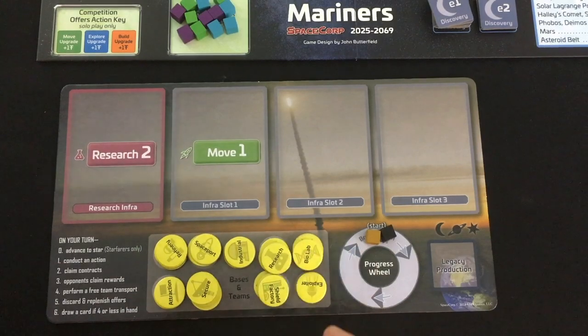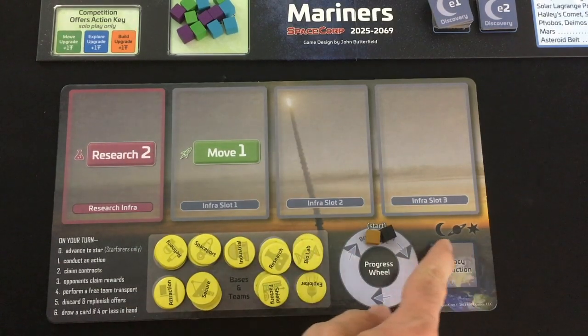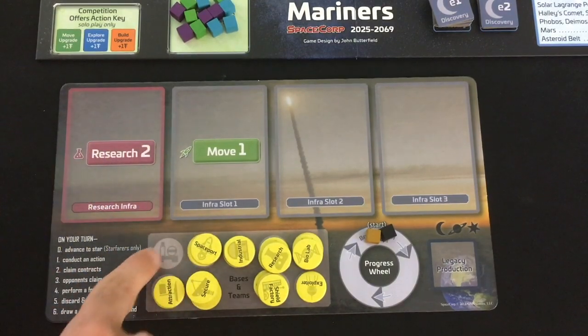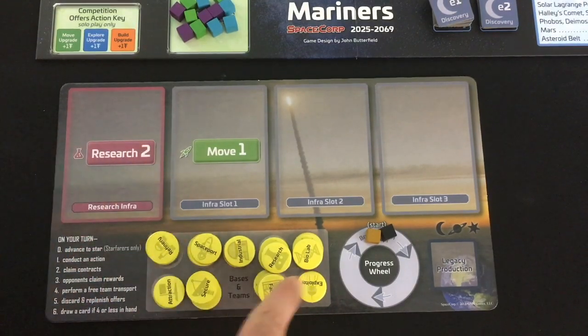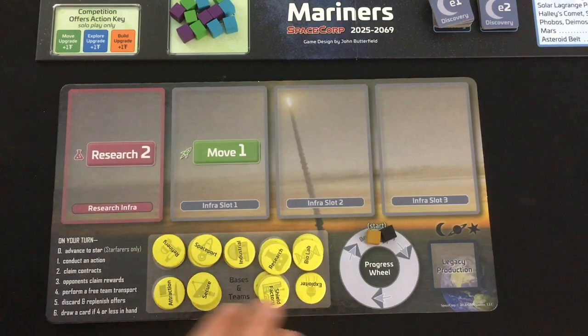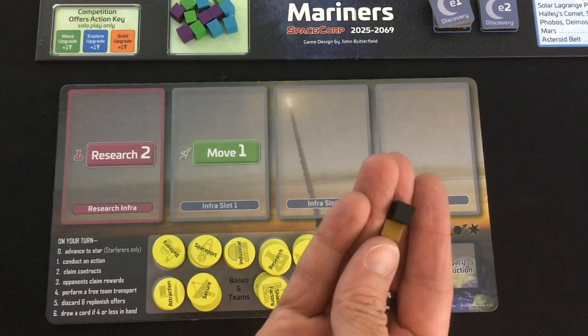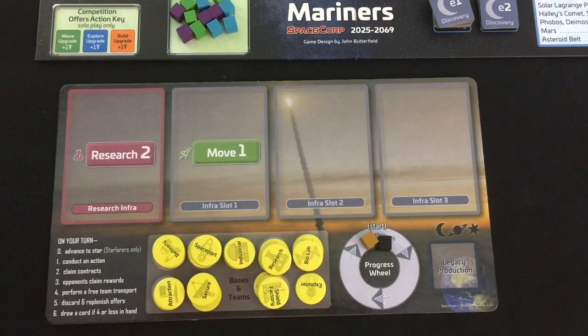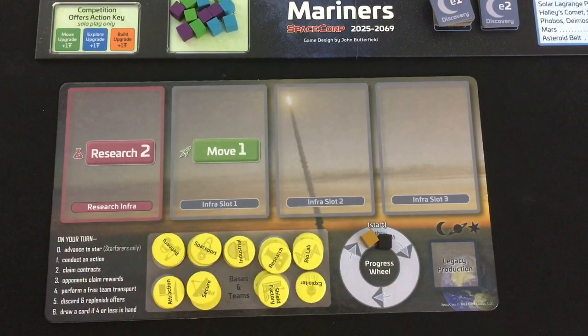As for your actual player board, make sure you're using one of the ones that shows all three era symbols. You're going to organize all of your bases on the indicated types and stack them. Technically you don't use your secure, shield factory, and exploiter bases until the second era, but it's easier to set them up at the beginning. You're also going to place your brown and black adaptation and breakthrough cubes where it says 'start.' And that's it — pretty simple.